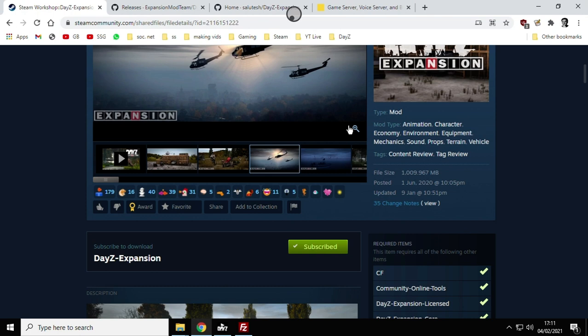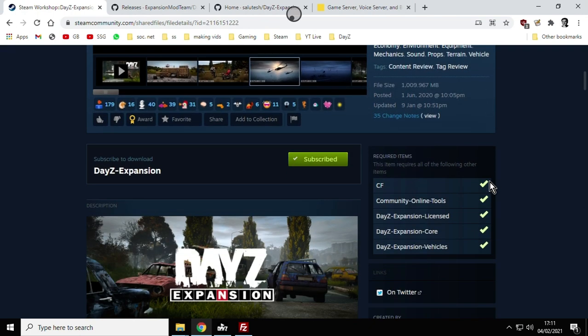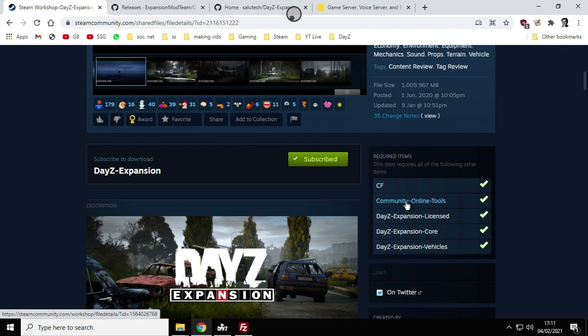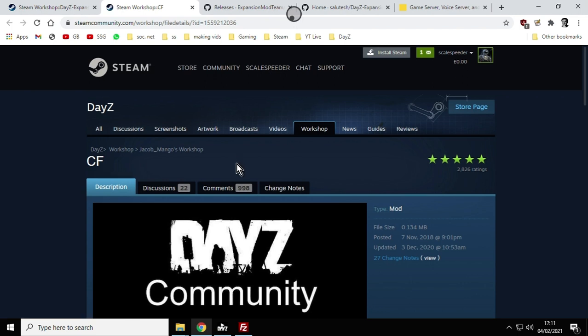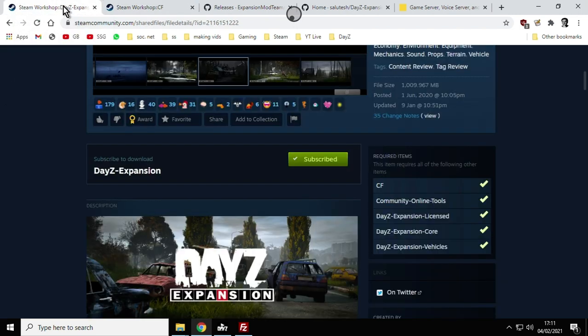So DayZ Expansion — what you want to do is go to Steam, open the Steam Workshop, go to the DayZ Steam Workshop and look for DayZ Expansion. Subscribe to it, and you must also subscribe to all of these: Community Framework, Community Online Tools, DayZ Expansion License, DayZ Expansion Core, and DayZ Expansion Vehicles. Just click through those and make sure you subscribe to them all.